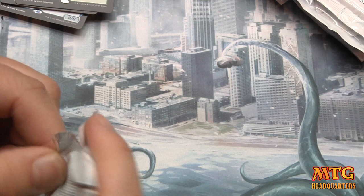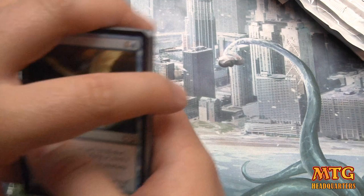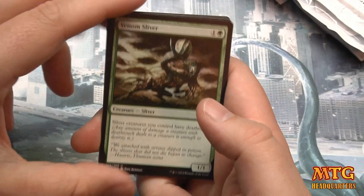Covenant of Blood — foil! Oh, so shiny. Hopefully we're getting into a little bit of the sauce here. Chord of Calling into planeswalker — I'm calling it.